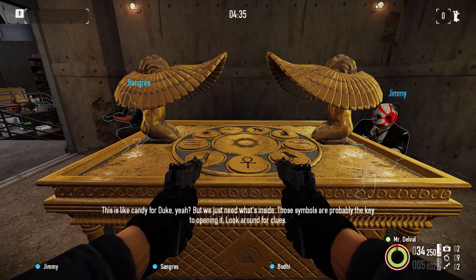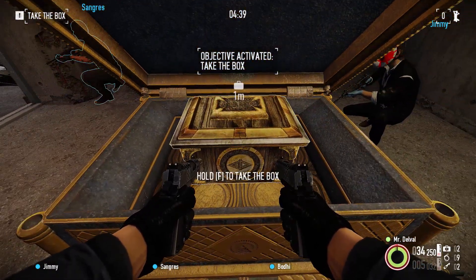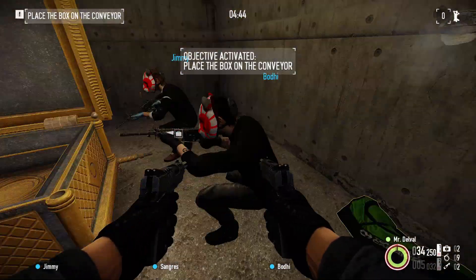Once it opens, you'll see that there's a box very similar to the dentist's look and what was in Garrett's vault or safe. Take that and chuck it to the side, because we don't actually care about that at all.